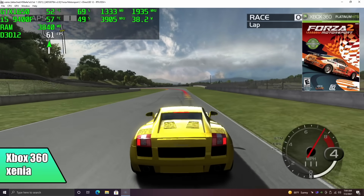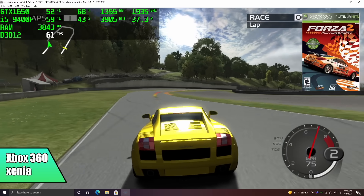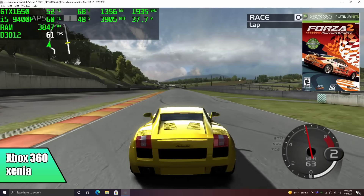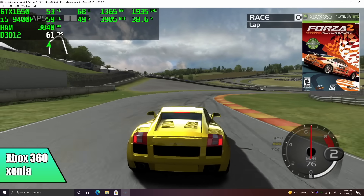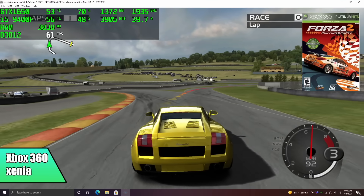Xbox 360 using Xenia has come a very long way in the last few months — they've done some amazing updates. This is Forza 2 running at full speed, and another one I always like to test is Red Dead, but unfortunately on this system, at least with the latest update of Xenia, it kept crashing at the title screen. I tried a couple different fixes but I just couldn't get into gameplay.